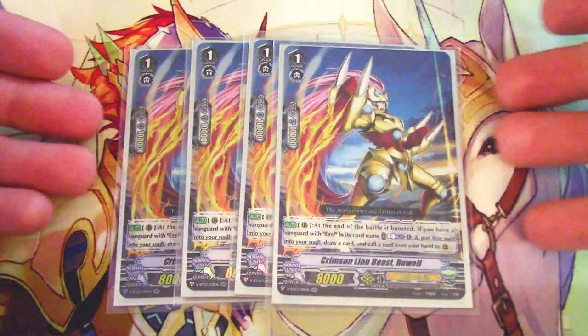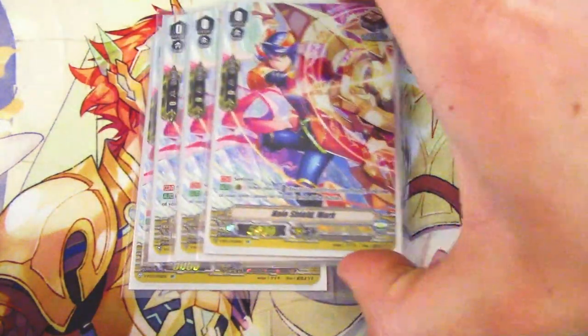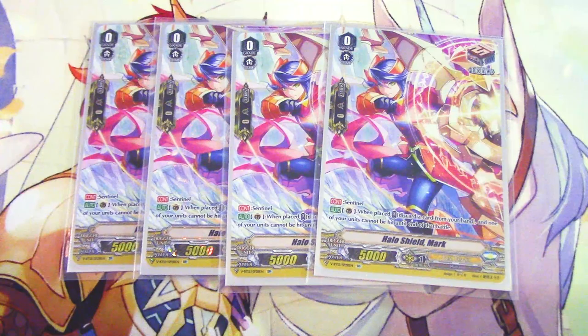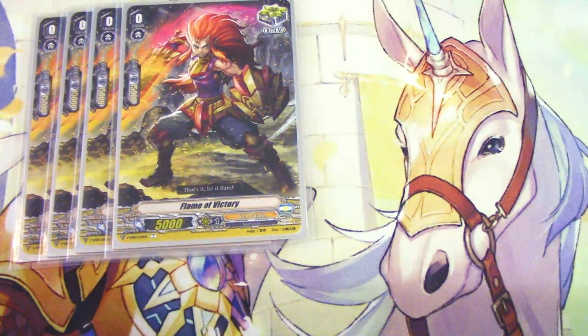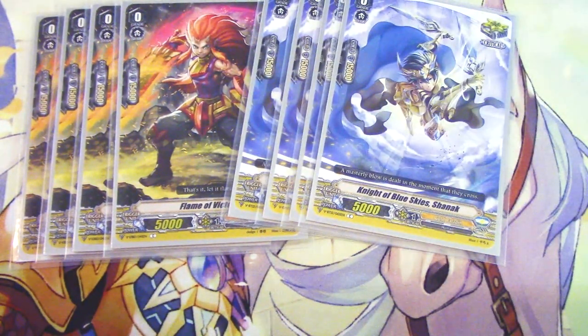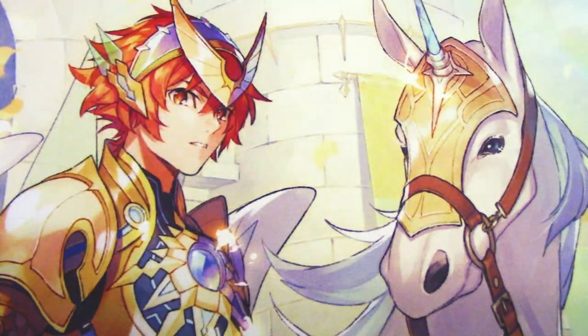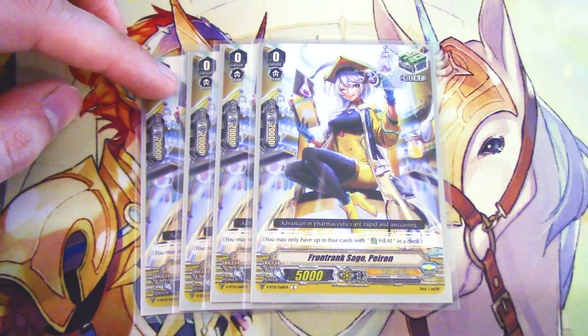Triggers are a really simple lineup — 8 crits, 4 draws, and 4 Halo Shield marks. Draw PGs are the go-to sentinels right now, they're both a draw trigger and a perfect guard. Eight crits because crits win games, and Heals save you when you're not surviving turns.